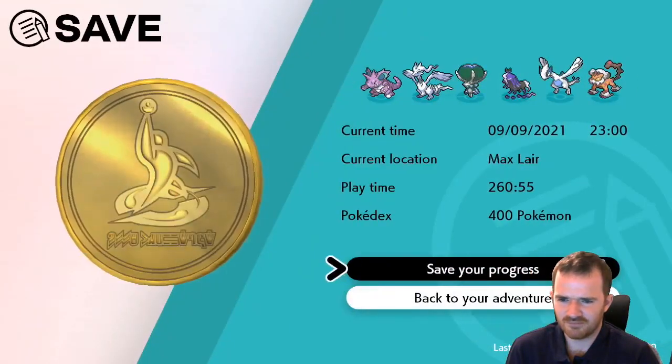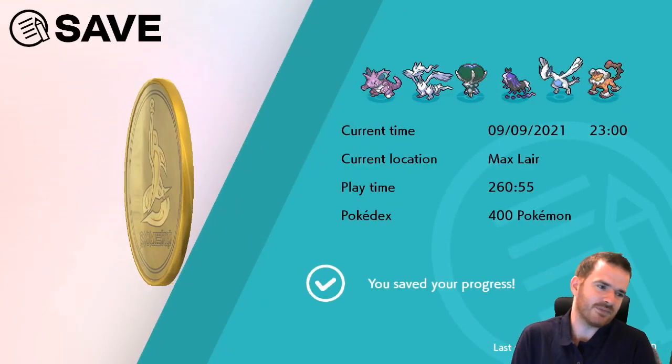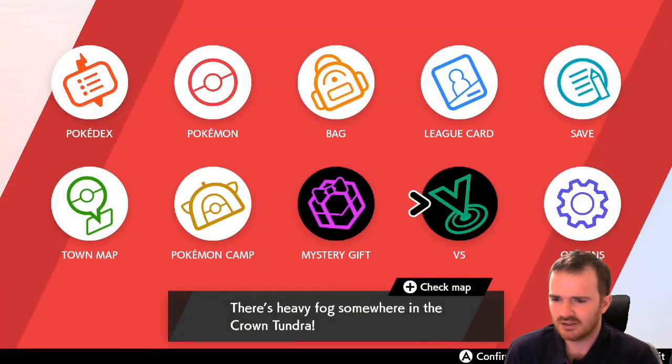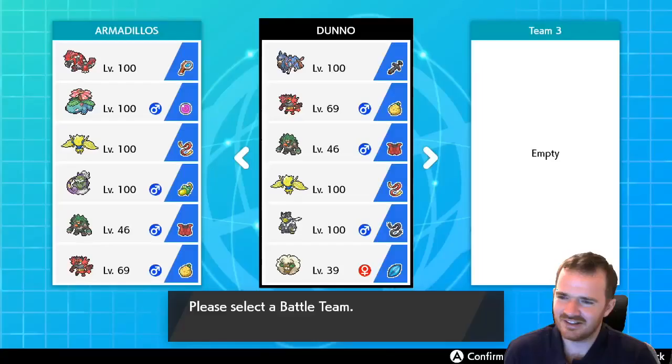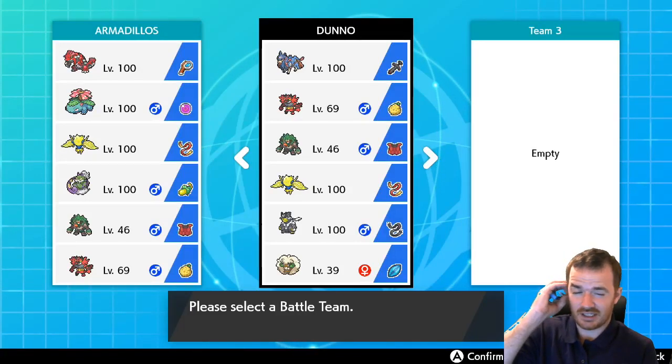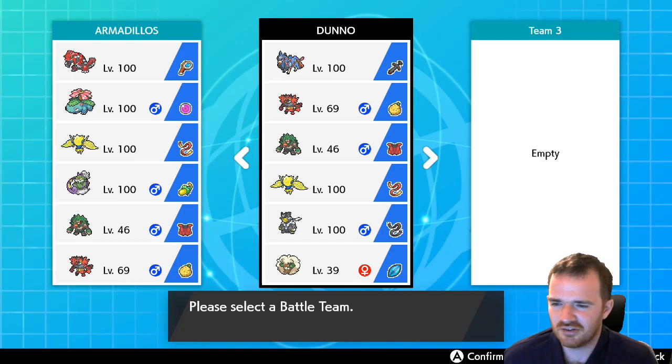We'll stop there and then what we'll do to finish off the stream is do some Battle Stadium matches with the team that we have. So we've got Zacian, which I think had Substitute, Protect, Sacred Sword, and then Behemoth Blade, and Incineroar.